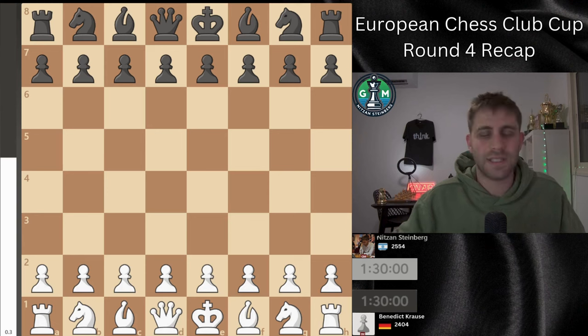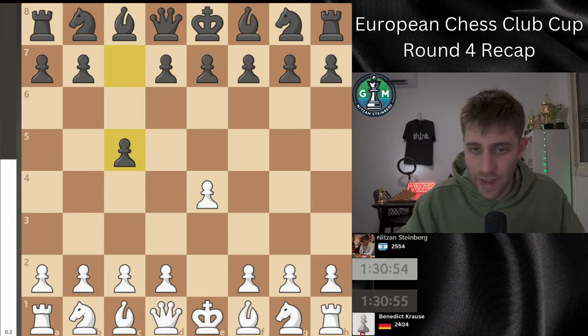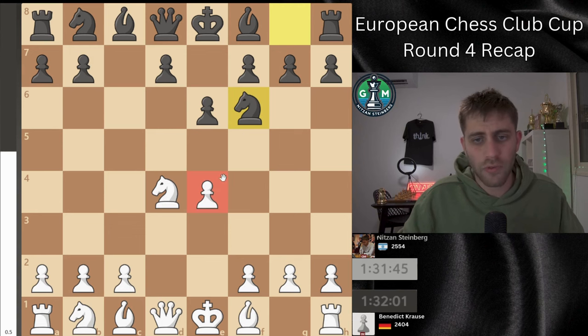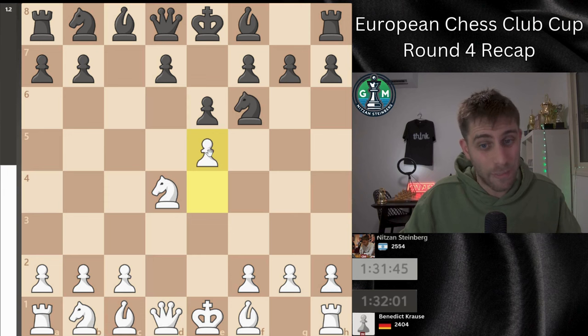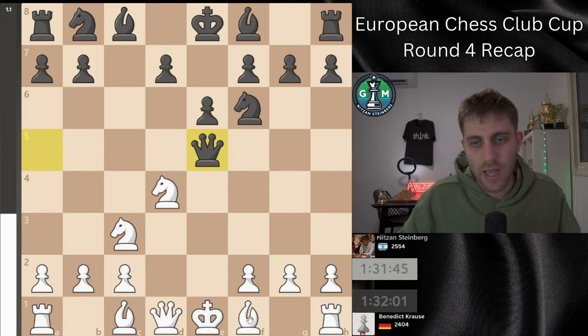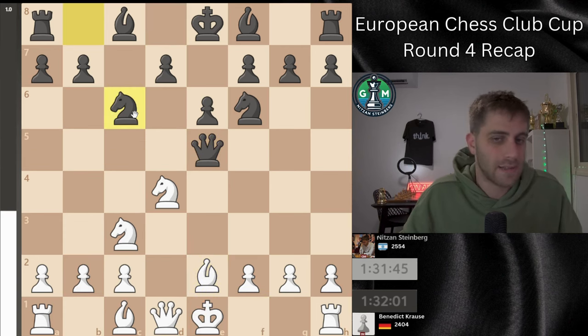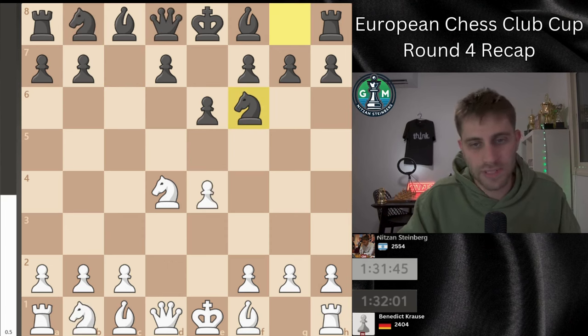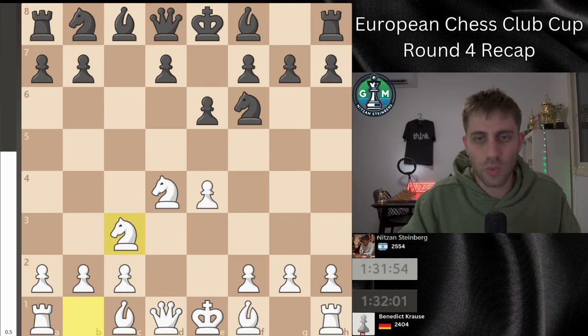I'm playing with the white pieces, as always e4. c5, Nf3 and now e6, d4, cxd4, Nxd4 and now Nf6, attacking the pawn on e4. The first move that comes to mind — e5 — is a bad move because Qa5 check, and of course the next move will be taking the pawn with check on e5. For example Nc3, Qe5 check, Be2 and Nc6. Black is totally winning with one pawn up. So after Nf6, the main move is Nc3, which is what I played in the game.